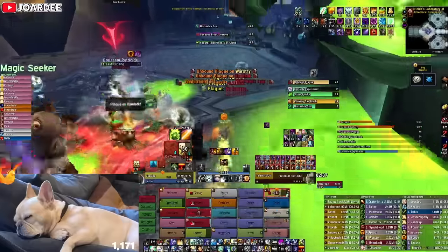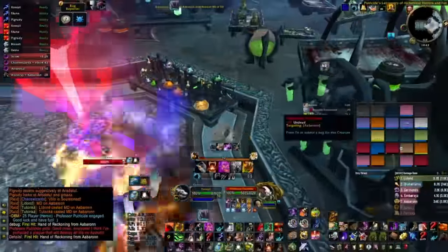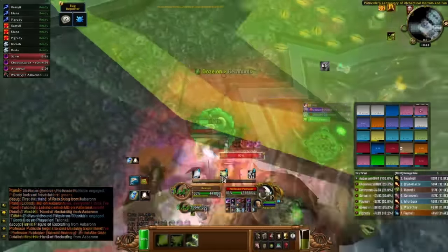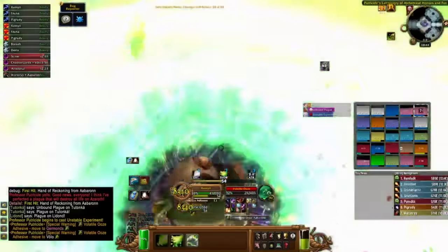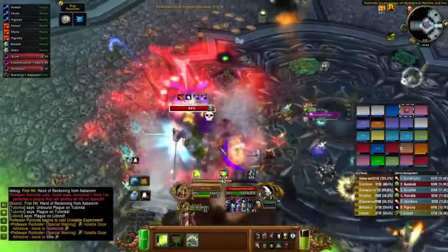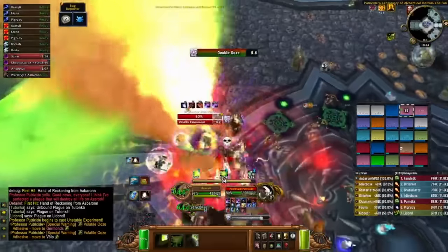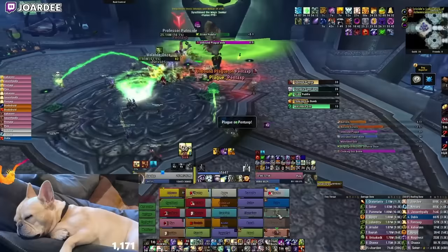Let's go into how the mutated abomination works. Upon drinking the potion on Putricide's table, you'll have a few seconds before turning into this monstrous construct. This is a disease, so it's important not to be accidentally cleansed — healers, just blacklist the debuff from your frame so you don't see it. The abomination has a bunch of HP and an energy bar. Each of its moves costs energy, and to get energy you need to drink from the slime puddles on the ground. The puddles grow over time, so you can choose not to drink them right away if you find yourself low on energy.